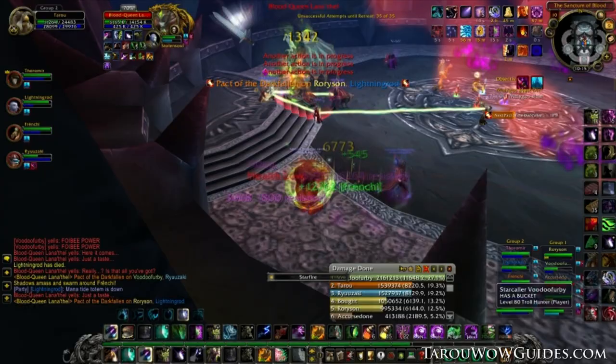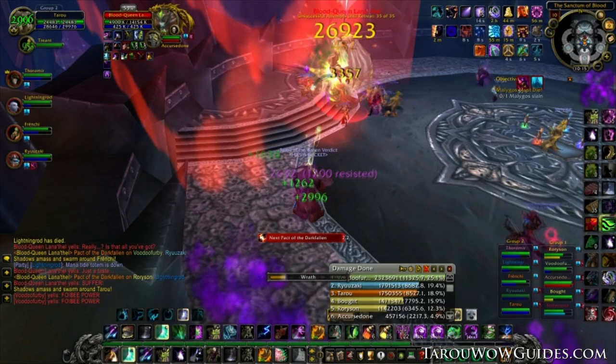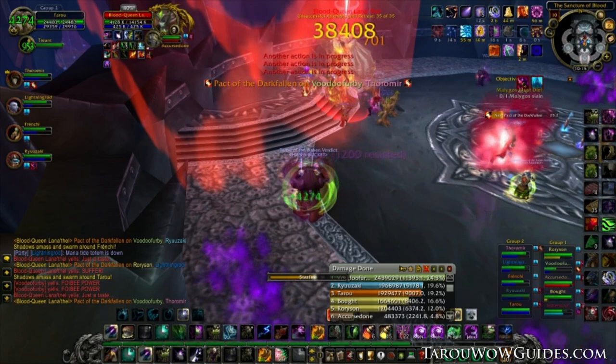If you don't bite somebody, you'll be mind-controlled and wipe the raid, so it's more important to bite someone than no one. The bite order should start with the highest DPS and end with your tanks. It's helpful to alert healers who you are biting so they can make sure the target is at full health, because it's possible to kill somebody with the bite if they are low on HP.